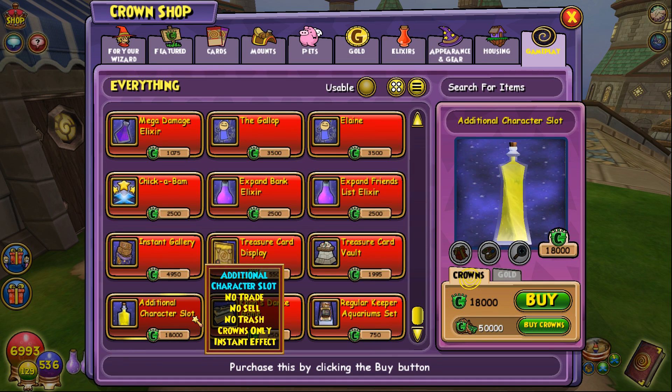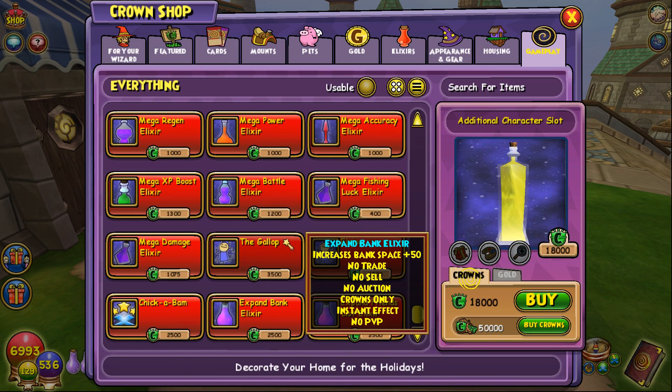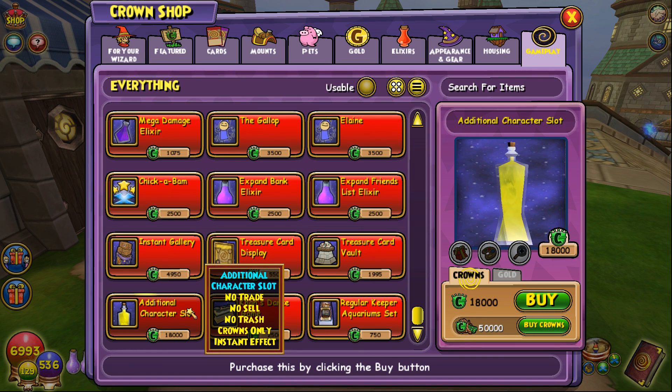It is 18,000 crowns. That makes it the second most expensive elixir ever in the entire crown shop. I'm a little disappointed in that price — I was thinking maybe 10,000 would be okay for this kind of thing. I feel like 10,000 would be reasonable. But 18,000 for that is crazy. You know that there's a lot of expensive things in the crown shop when they give you 50,000 crowns — same as when they released the level 50 elixir for 30,000 crowns. And for an additional character slot, it doesn't level up your character or anything. You just start at level one.